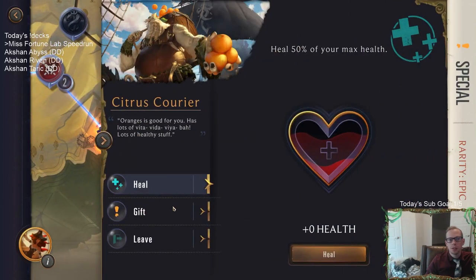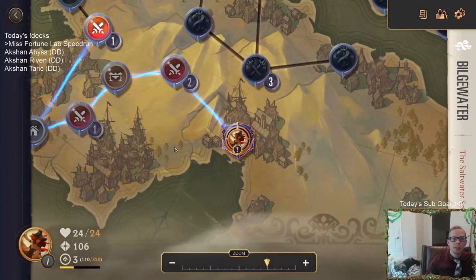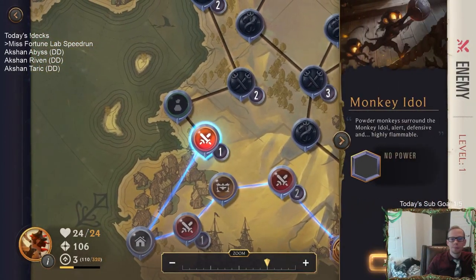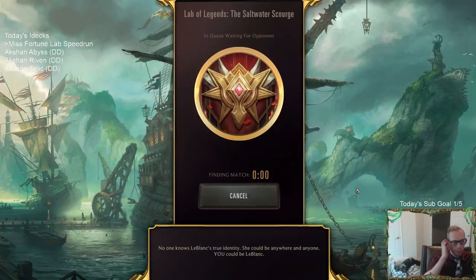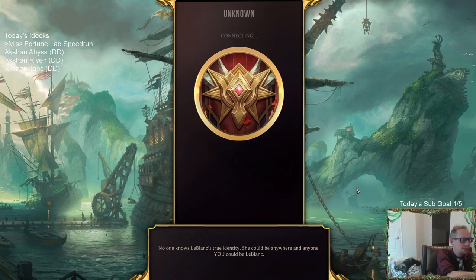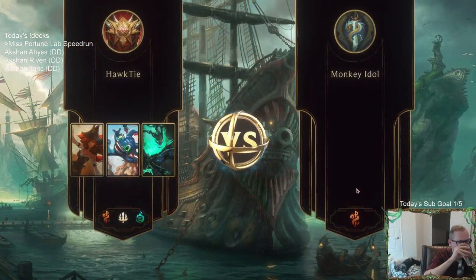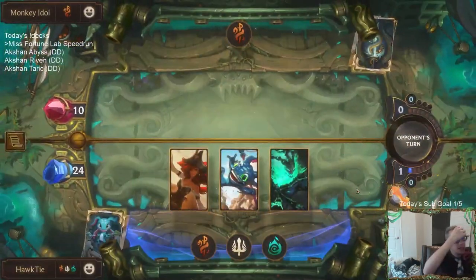We'll take Neverglade Collector - when summoned, heal your Nexus. Evolution can be nuts. They hate attacking into Barrier. So I have the attack token round one, and they have zero mana round one. I don't know, maybe I should be saving the two mana for Make It Rain. Fortune favors the bold.